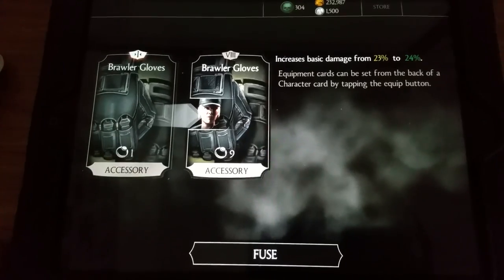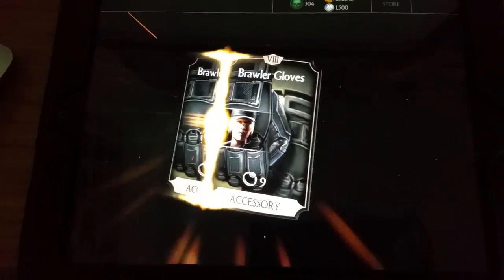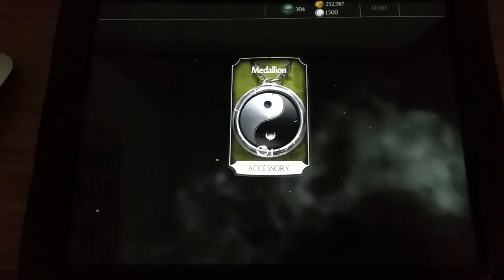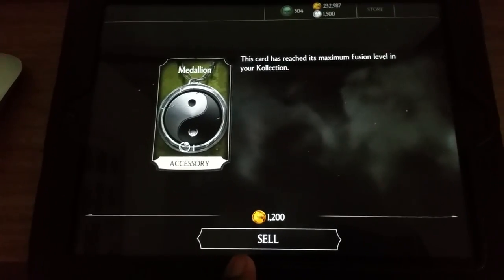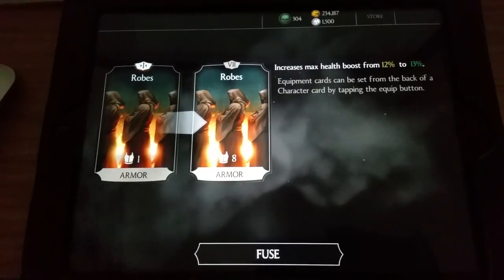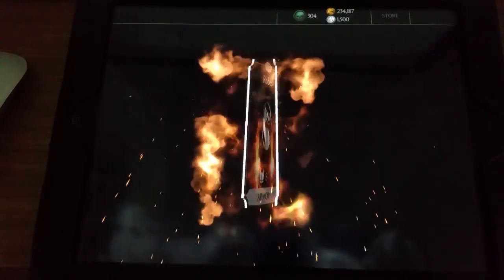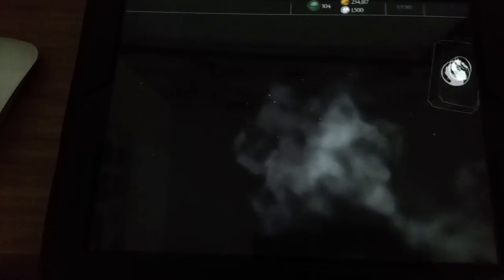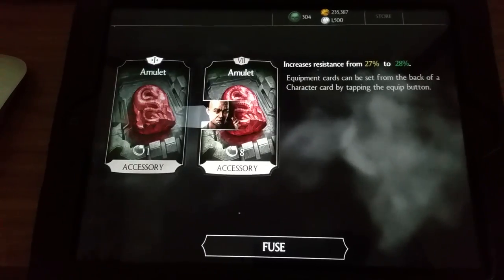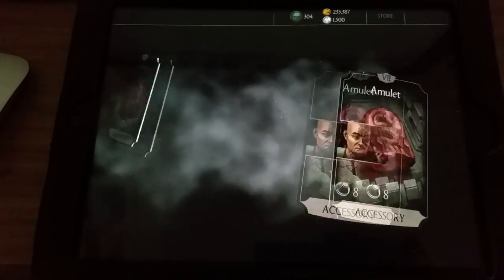I get increased basic damage from 23 to 24%, which brings these brawler gloves — an accessory — to level 9. I get a medallion which I already own at fusion 10, so that can only be sold, which is cool. I also get a robe which brings max health from 12 to 13%, now at level 8. Got the healing herbs again — already have that fully fused up.